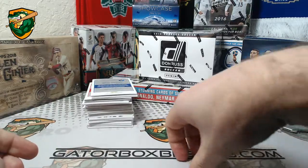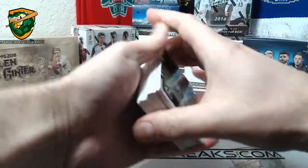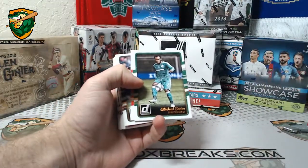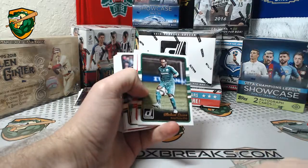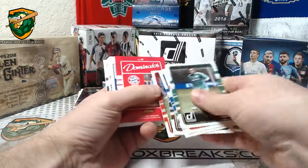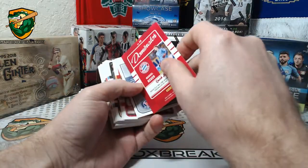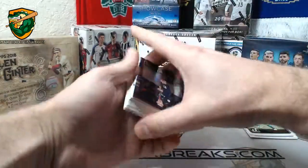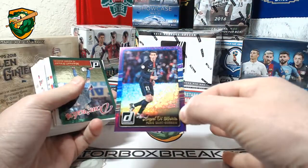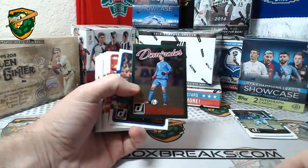Let's see what we got. Usually come with three to four purples per box. I say three, but it seems like we get four of them most of the time. So let's see. First purple — Angel Di Maria, PSG. Neuer.